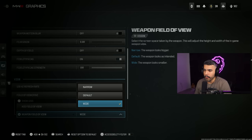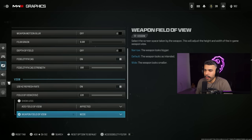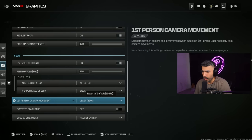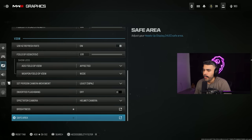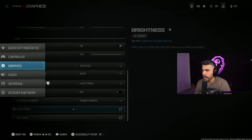ADS field of view — affected. Weapon field of view — some people say narrow is better because your gun looks bigger, but you're able to see more of your screen. I like wide because it looks cooler and the gun looks smaller. Next, first person camera movement — at least 50%. This is huge because it's going to reduce the shaking on your screen, which is another disadvantage you don't want. Make sure to have this at 50%, which is the lowest. For brightness, you can mess around with that — I have mine on default, but sometimes it does look a little dark.